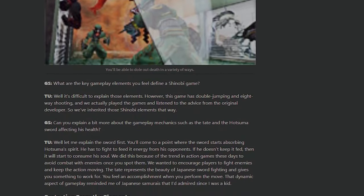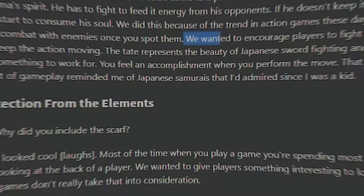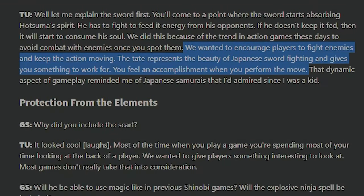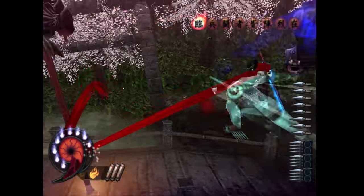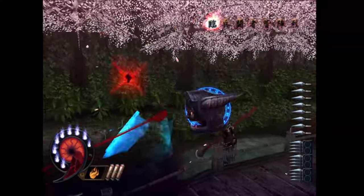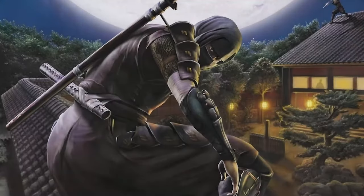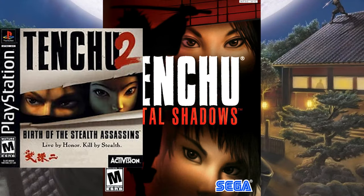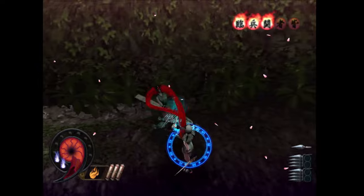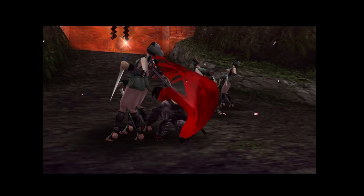Still on the gameplay subject, in a GameSpot interview Takashi Uryuu talks about one of the gameplay hooks - the sword eating the player character's soul. The team did that to encourage players to keep the action going and fight enemies, instead of following the trend of avoiding combat at the time. It's interesting to see the team wanted to tackle a different side of ninja fiction and focus on action, amidst titles in the market focusing on stealth - franchises such as Tenchu that employ stealth-oriented gameplay. You know we're talking about an all-out, pure-blooded action game.